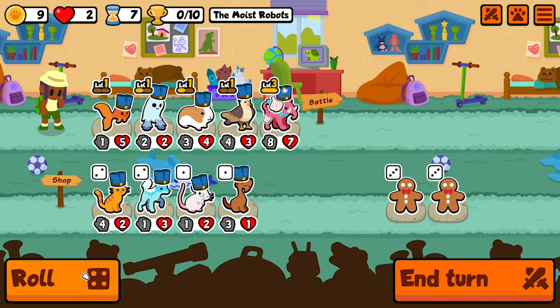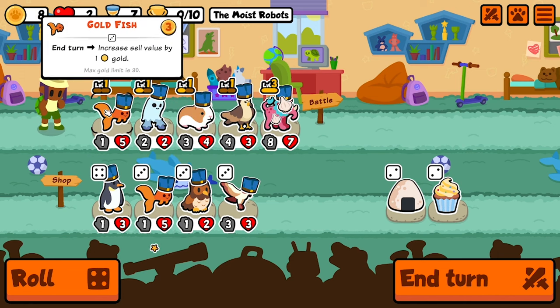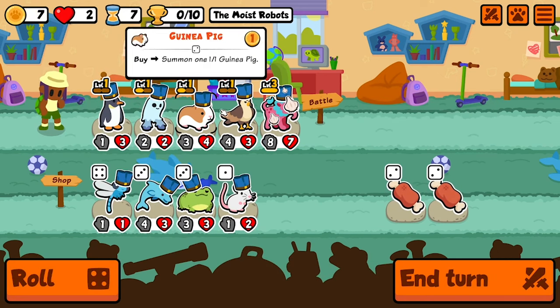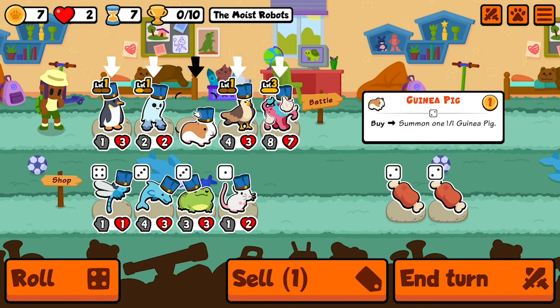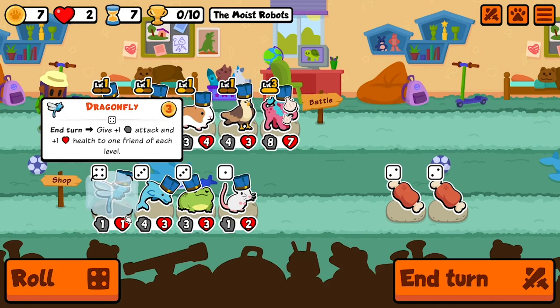Give me something good please. Penguin is pretty tempting here - I'll take you. A dragonfly is very tempting, I'm gonna do it. Who am I gonna sell? I guess I can sell you. I mean I need to sell you. Can I hold off for a turn? I think I can.